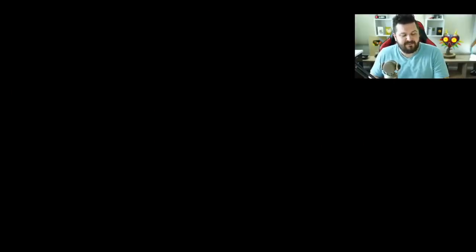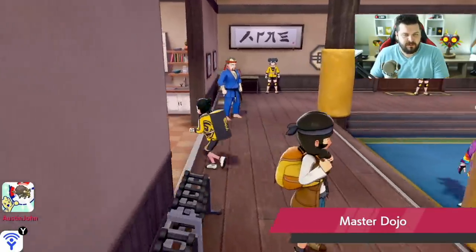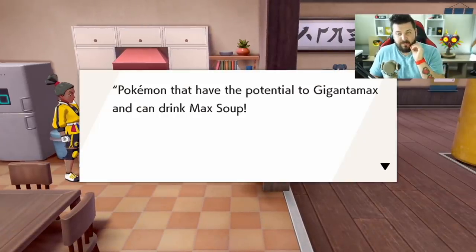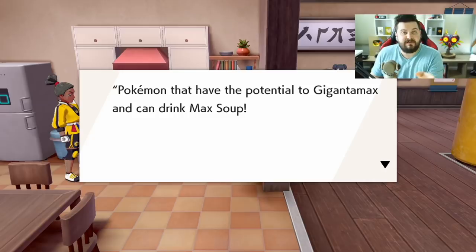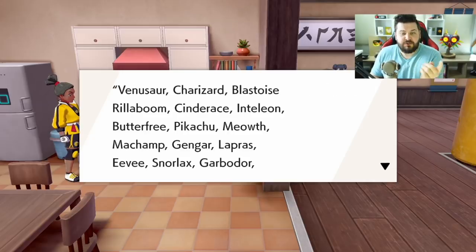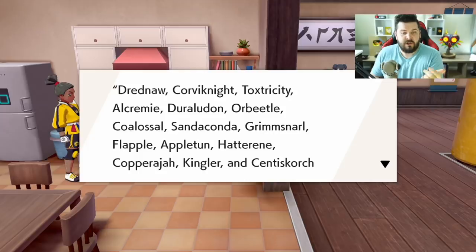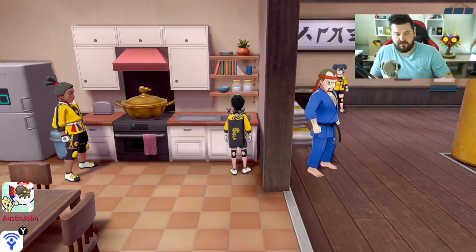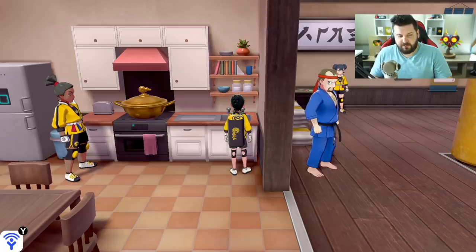The other thing I want to talk about is Max Soup. Right next to the pot is a cookbook that tells you all the Pokemon you can give the Gigantamax factor to: Venusaur, Charizard, Blastoise, Rillaboom, Cinderace, Inteleon, Butterfree, Pikachu, Meowth, Machamp, Gengar, Lapras, Eevee, Snorlax, Garbodor, Drednaw, Corviknight, Toxtricity, Alcremie, Duraludon, Orbeetle, Coalossal, Sandaconda, Grimmsnarl, Flapple, Appletun, Hatterene, Copperajah, Kingler, Centiskorch, and as a dojo secret — Urshifu, which I haven't unlocked yet.